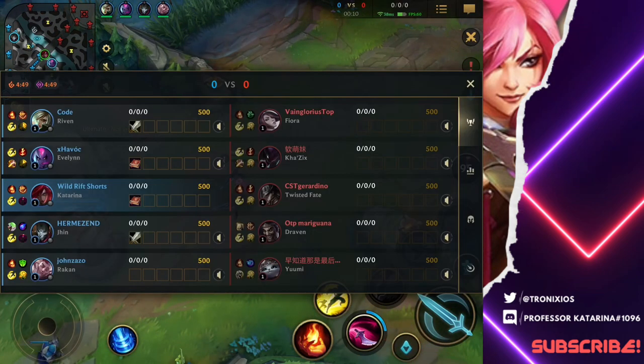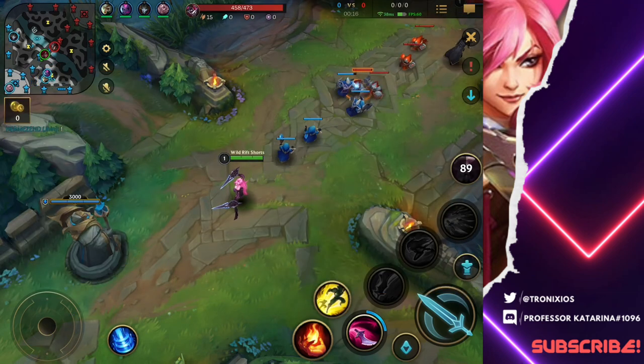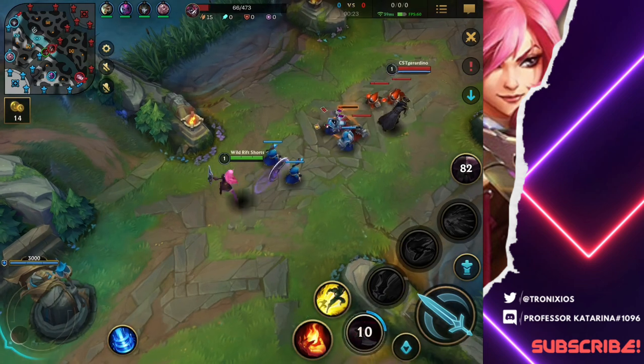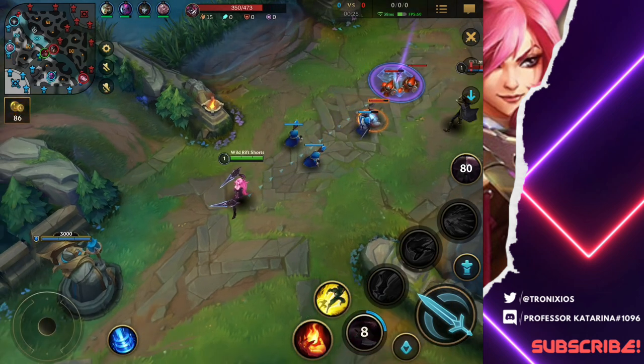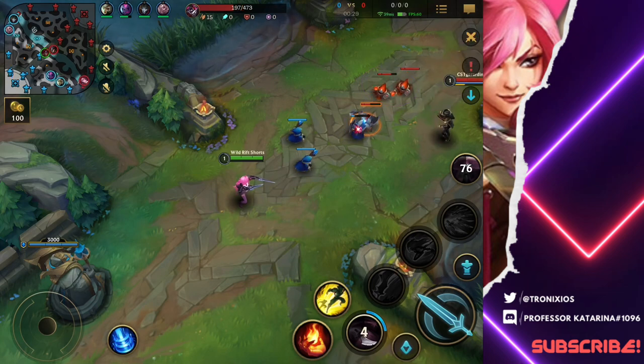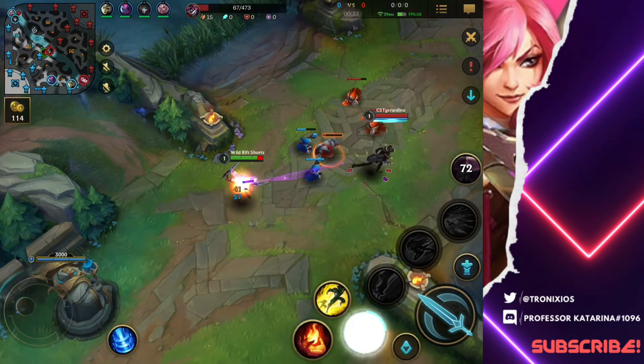Every jungle is gonna be different, and this is how he does it. Laning against a Twisted Fate is like a Zed, because he will poke you crazy with his autos. So just stick around under your turret if you can, try to use your first ability for CS if you can, just playing it safe, not being aggro on him, and also watching the map. When you're laning against Katarina, you wanna look for opportunities to get some kills.